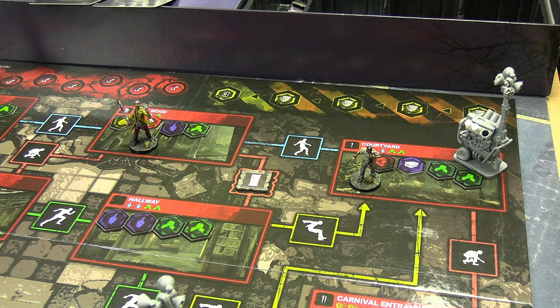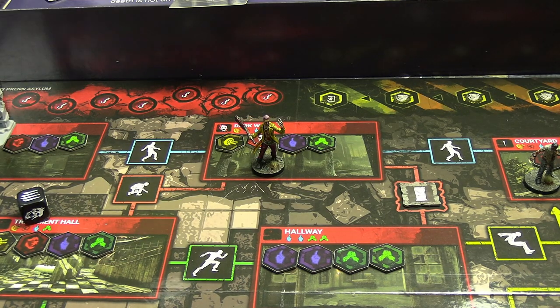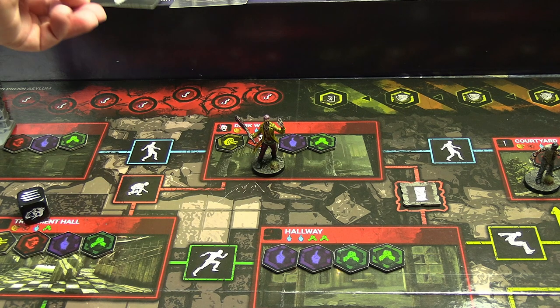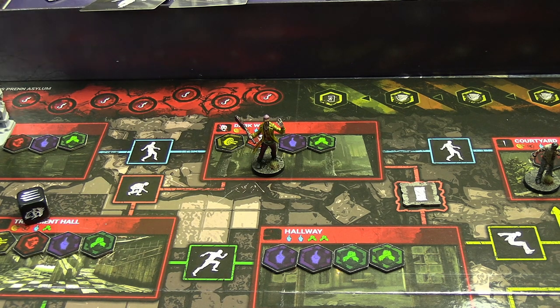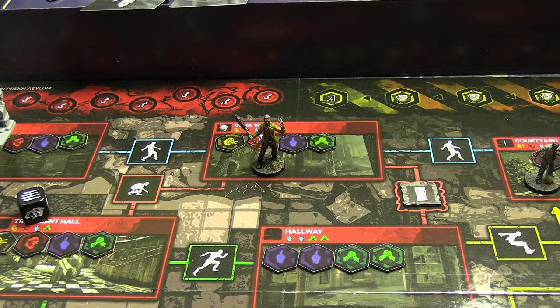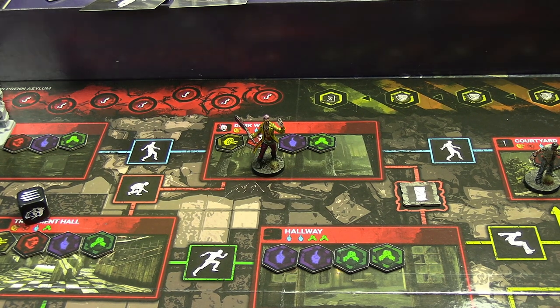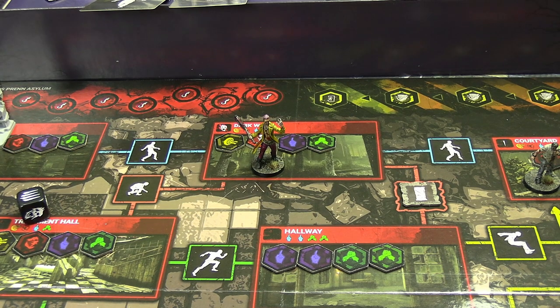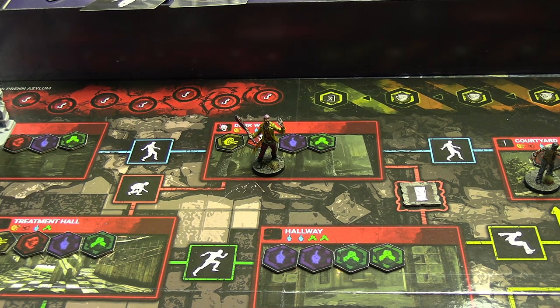My first card this time was Wait, and I'm glad — we're going to hand out some knives, death-blossom style. I throw knives in all directions: Meg gets hit over here and Dwight gets hit over there. That's Dwight's first knife, but that's Meg's second — and it's at three that she becomes wounded and can't be healed.